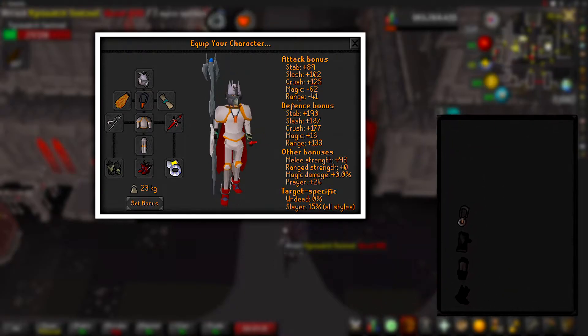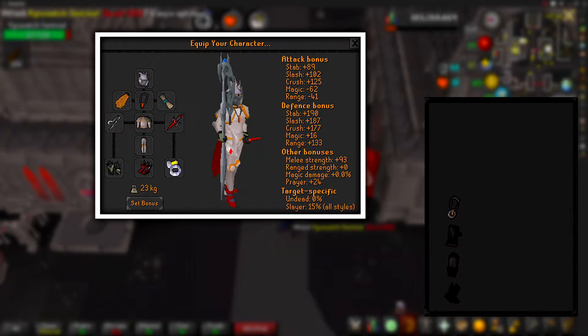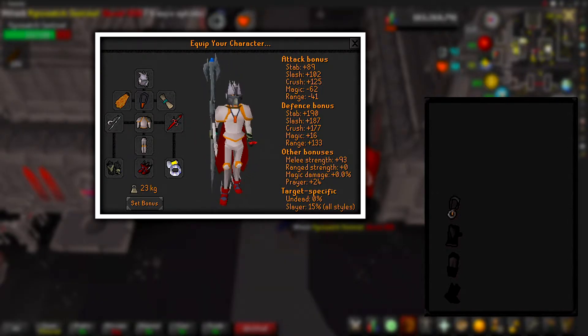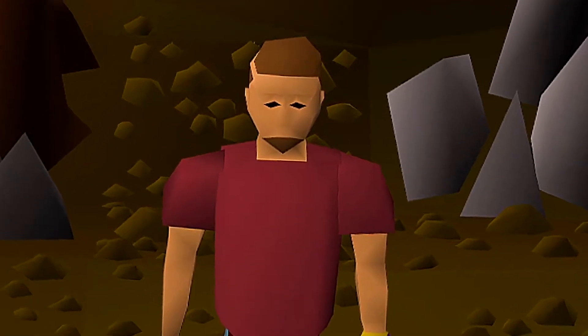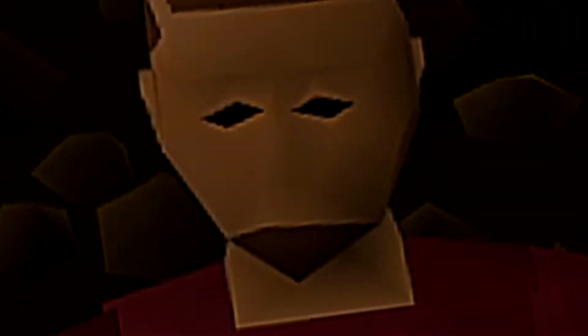My inventory setup is on screen. All I have in my inventory to start this video is a Vyrewatch Noble Disguise so I can use the bank, which is very close to where we are killing these Vyrewatches in Darkmeyer. For the location, we are in Darkmeyer — you will gain access to this place after the completion of the Sins of the Father quest.